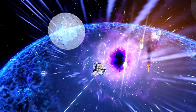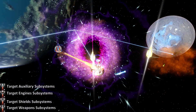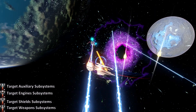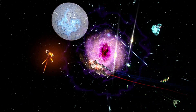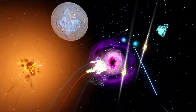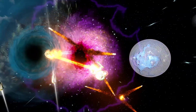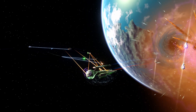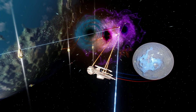Subsystem targeting is a set of four rank 1 space abilities built in on every science vessel. After activating a subsystem targeting ability, the user gains a 10-second buff during which attacking an enemy ship with any form of energy weapon will cause a stacking power drain to that subsystem, and you get a small chance of completely taking that subsystem offline — rendering all abilities that use it temporarily inert. You can target weapons, engines, shields, and the auxiliary subsystems.